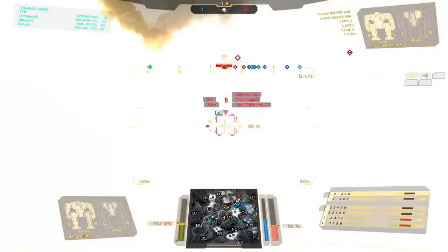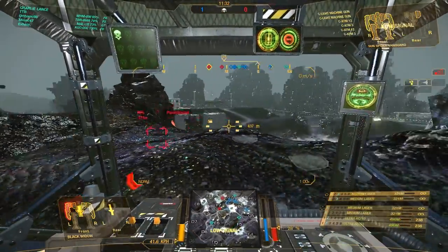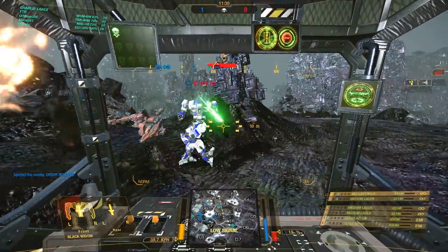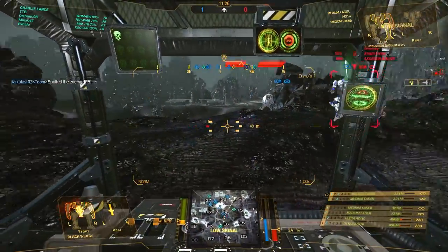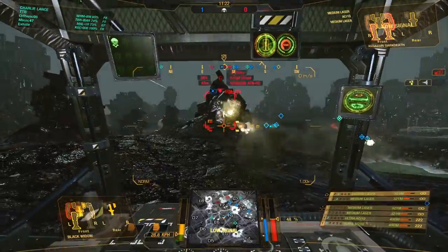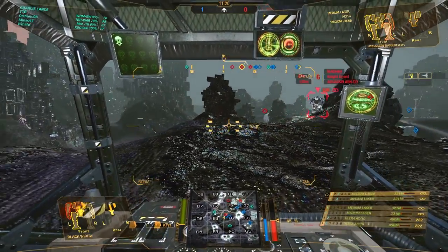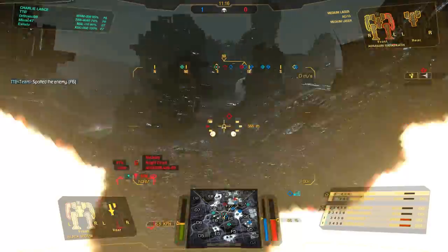My Assault Mech buddy has finally started to cross Echo 6. It's not that fast though and I've got a target behind me — that is an Assassin. He's only got AC-10 and two medium lasers, but he's still dangerous because he's fast and he can shoot me in the back. However, I've got an Osiris buddy with me that's helping out now, so everything should be hunky-dory.